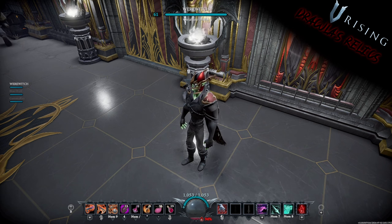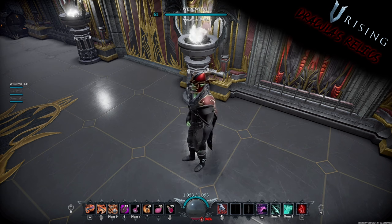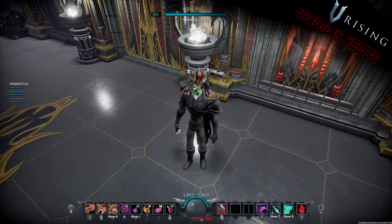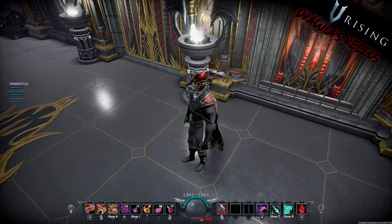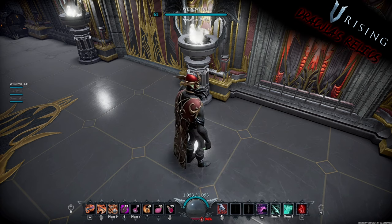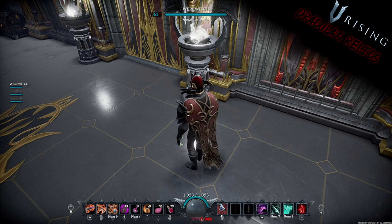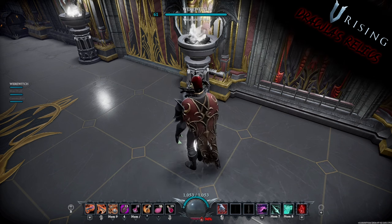We're going to start right off with the Immortal Dracula King's Drape Cloak and Mantle, along with the Immortal King's Great Helm, which I am wearing right now. You can see it's a pretty neat hat. It's not my favorite, but if you like the gold, black, and red design, this is definitely the pack you're looking for. The cape is pretty cool though — I do like the cape.